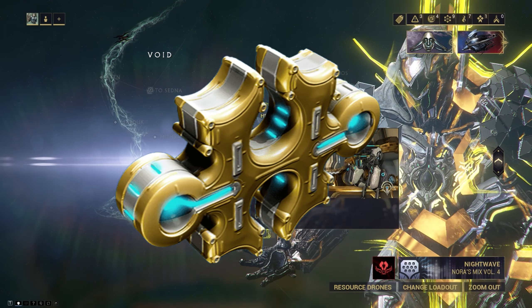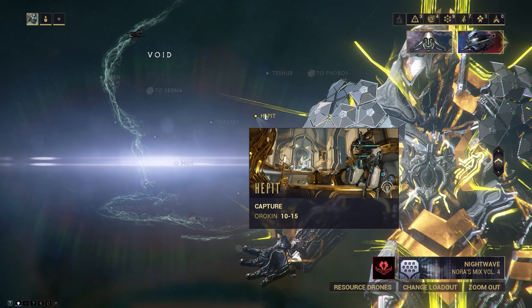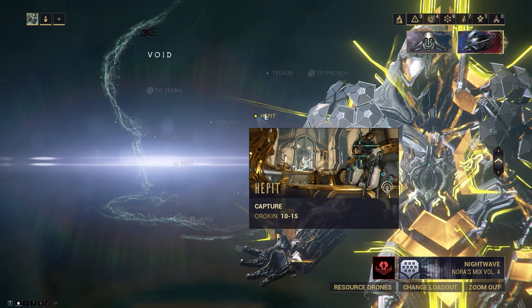Because I need so many Forma, I chose the capture mission Hepat in the Void tileset to hopefully find some and use later. So let's get into it.